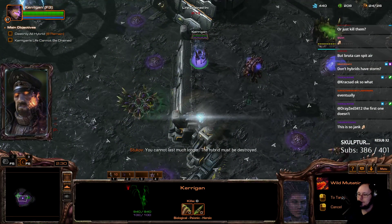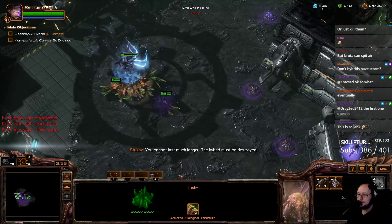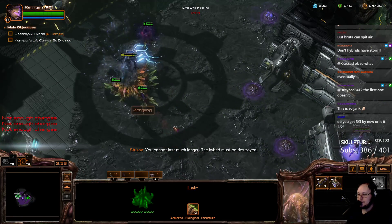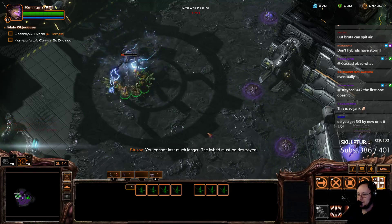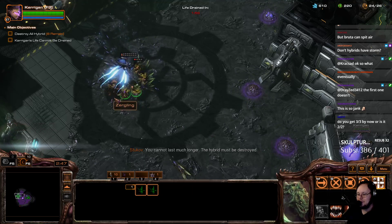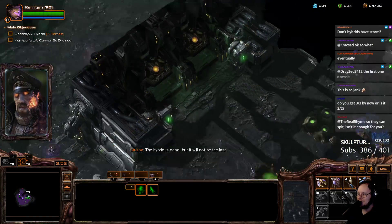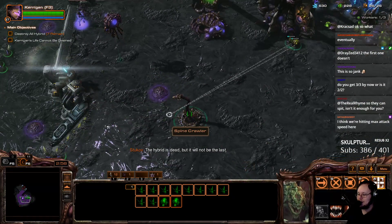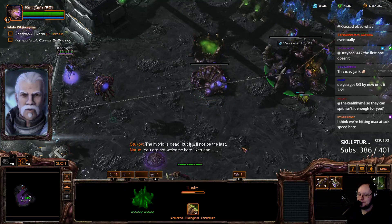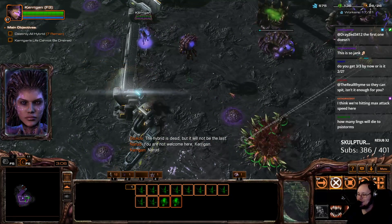You cannot last much longer. The hybrid must be destroyed. Machine gun him. I think we'll finish him. Yep, there we go. First hybrid down. I need to get the expansion and take down the Spine Crawler. We're definitely close to max attack speed. I don't know how you could get it higher.